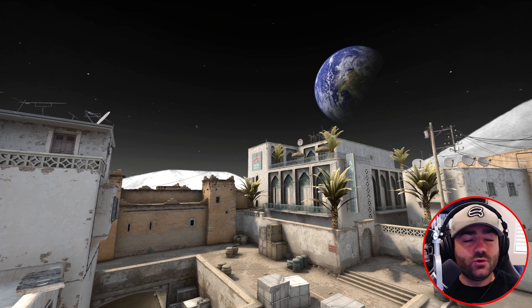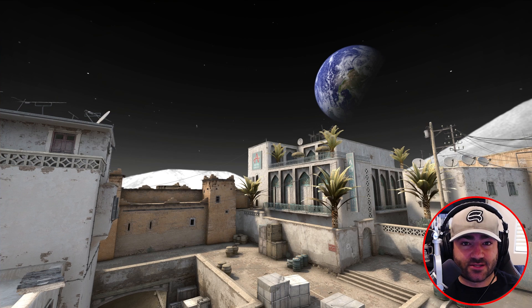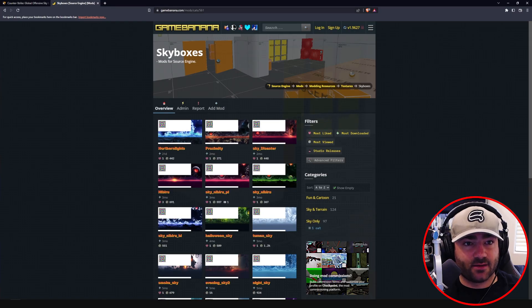You may be asking yourself, what if I don't want to use any of those skies? What if I want to use my own custom sky that I downloaded? Well, I'll show you. We want to go to a different website: gamebanana.com/mods/cats/561. You can pause the video and copy it, or I'll also put it in the description.